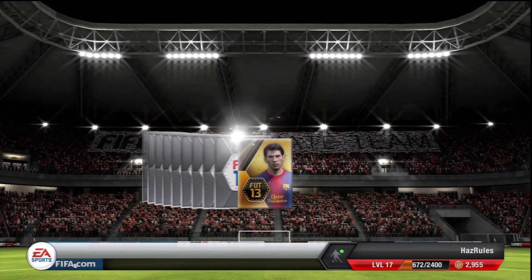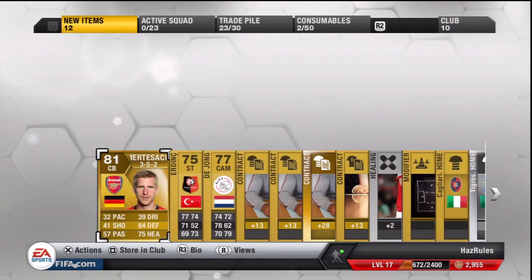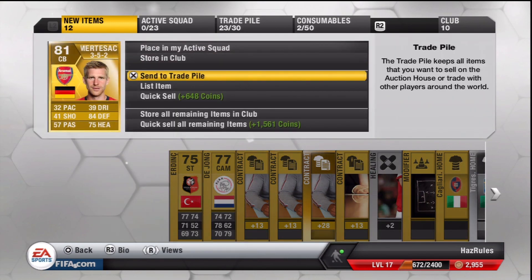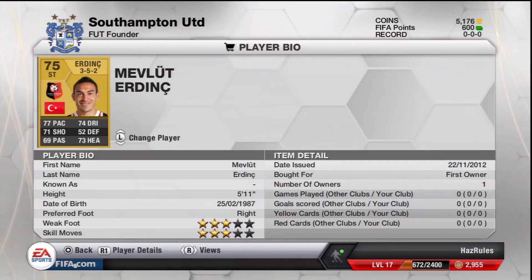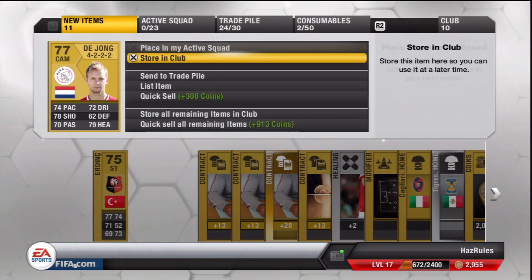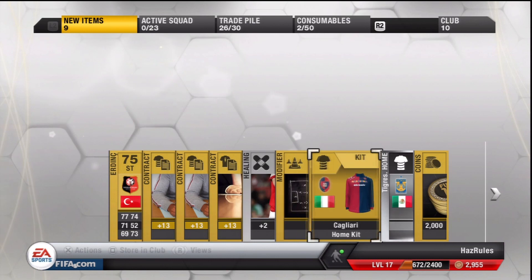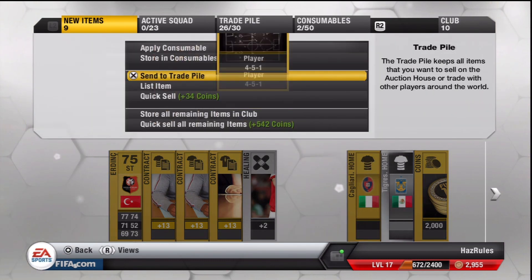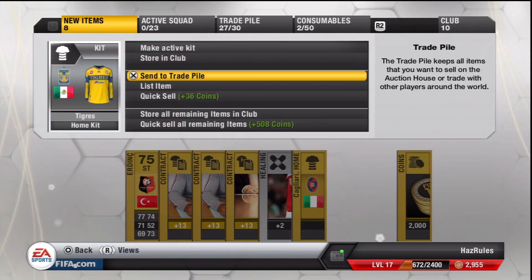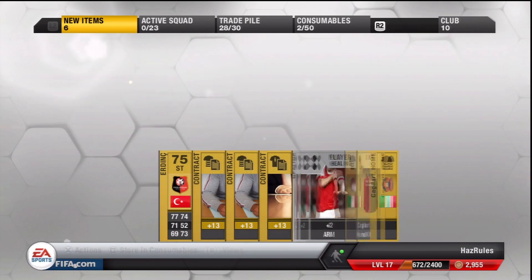Pack number seven. Murtasaka - a slow Arsenal defender. He might sell because he's in the Premiership, but look at that pace - 32. The only upside is he's 6'6, so if anyone's got crosses coming in he'll probably get to them first. Earn D - nah he's terrible. De Jong - De Jong is actually pretty good, got four star weak foot. He'll probably sell for something. 4-5-1 - probably get something for it, it's a pretty nice kit. 2,000 coins - I'm not going to complain about that. I'm going to quick sell the rest.